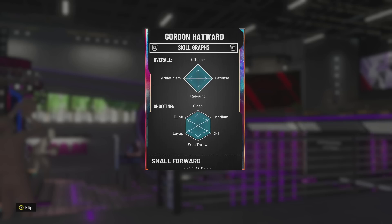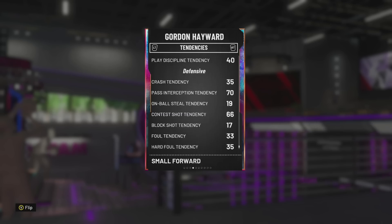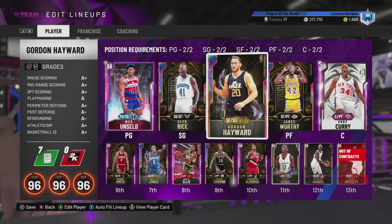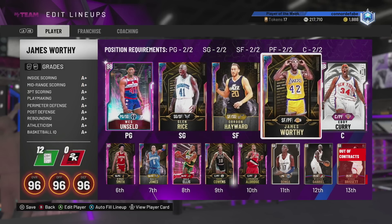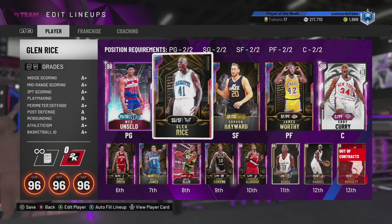He's great at absolutely everything. Let's have a look at tendencies — see if they changed them. He still has that 19 seal tendency, which is not ideal, but it only matters when you're playing off ball. It definitely matters, but it's not as big a deal as you think.